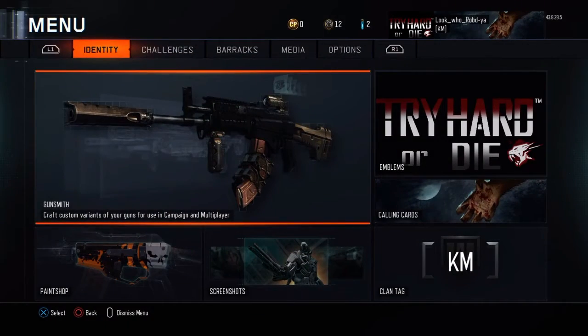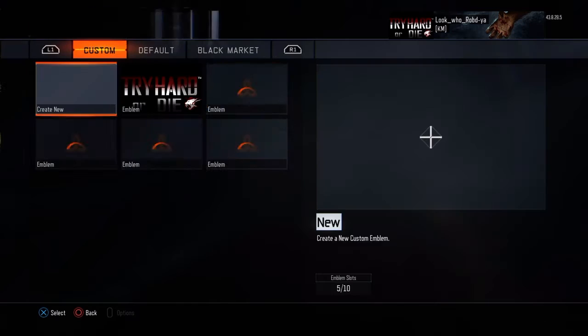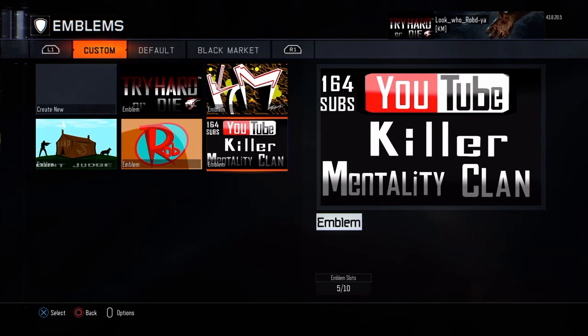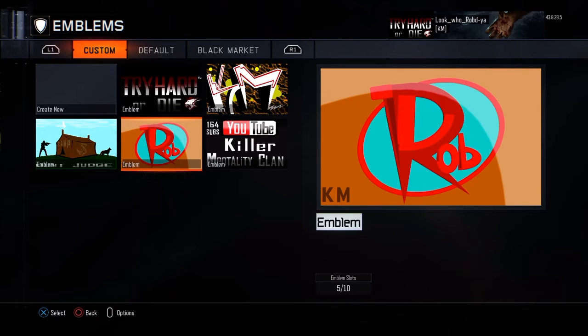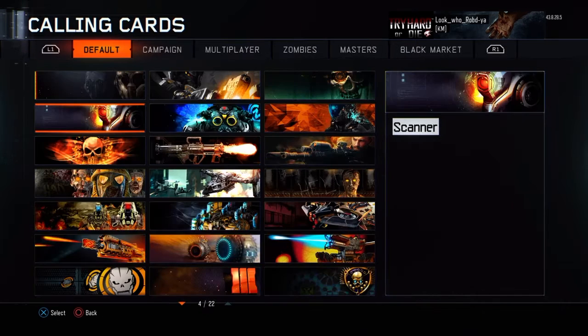I want to show you guys my emblems. This is the latest one I've created — 'Try Hard or Die.' All my player cards are made by me. Growing up I used to draw a lot and I'm really good at drawing, so I have this natural talent when it comes to making emblems. I've also got a YouTube killer mentality emblem, and this is my classic emblem I've been rocking for years — I always switch up the color on it, right now I've got red, blue, and orange.